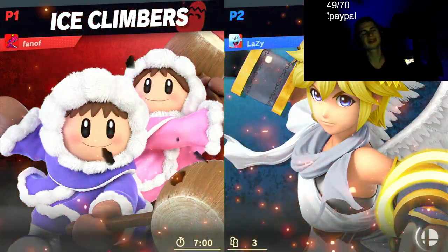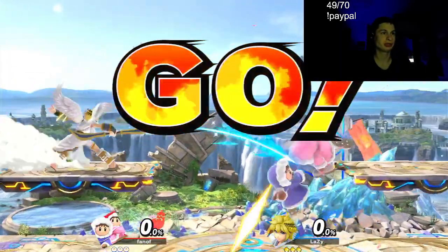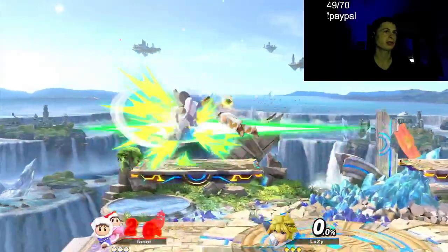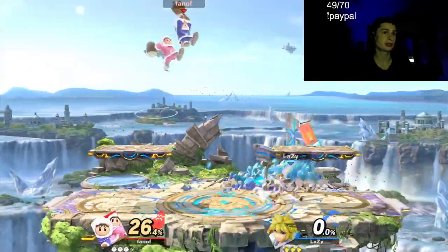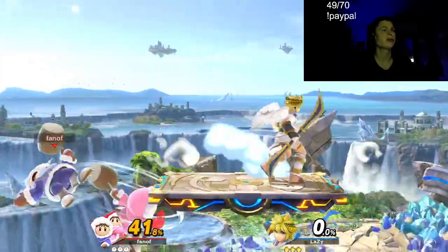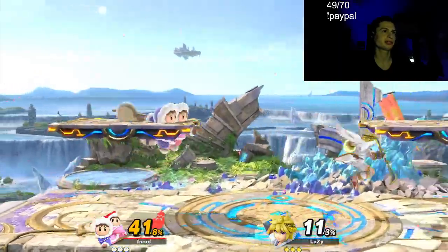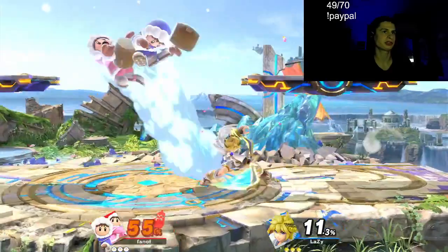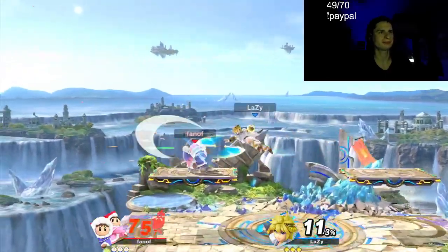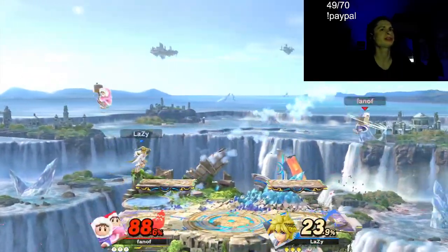If you don't know, Ice Climbers are two characters in one. You control the main character, and if your main character dies — Nana, I believe — then the other character dies as well, so you have to be careful. However, if your side character dies and you don't die, it doesn't automatically take a stock.